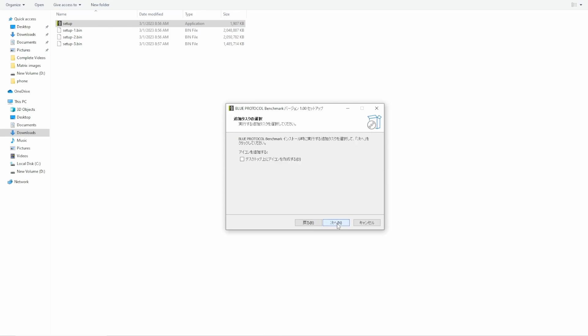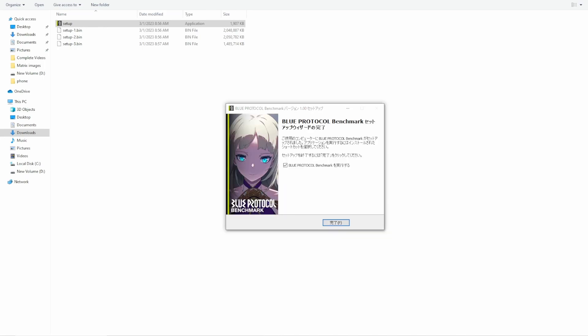Once you have that done, just keep clicking Next until you hit the last part and the game itself will begin installing. Once you have successfully installed it, you will be greeted by a final screen with a little check mark. This is going to launch the benchmark test client as soon as you close it, so simply hit the button at the bottom to close it and get things started.